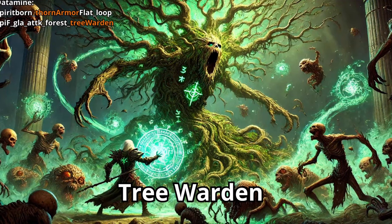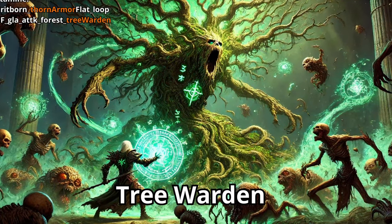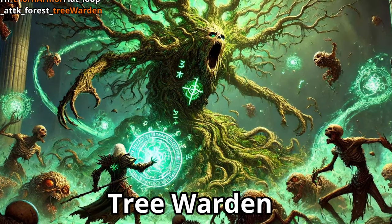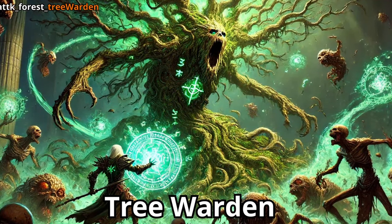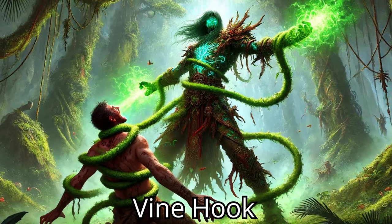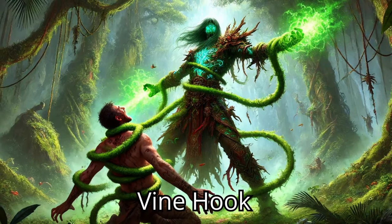I promise that if my Spirit Born can transform into a mini Groot with thorns in Diablo 4: Vessel of Hatred, I will theorycraft day and night to make that build work. For the Forest trait, I also found three skills without further explanation: Dreadful Spiders, Viper Pit, and Vine Hook. This opens up speculation about minions, as the Spirit Born may be able to control bats, spiders, and snakes. Vine Hook will likely function like a pull skill, dragging enemies toward you.